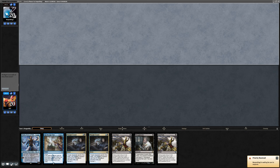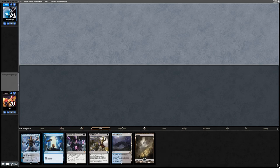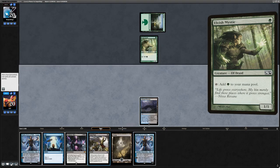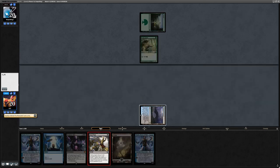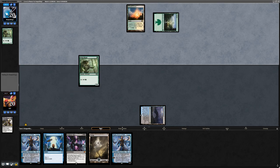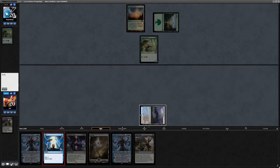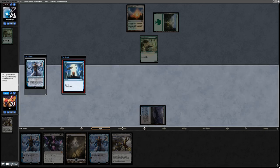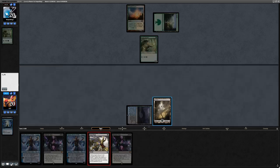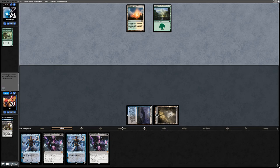We're on the draw and have to mulligan a no-lander. The new hand is better; bottoming one Narset. Turn one we can either Opt or Fatal Push if they have an Elf. Opponent is on green-white — there's an Elvish Mystic. We push it. We'll Opt end of turn to hit our land drop in case we draw another Estuary. Opponent plays another Elf, so we'll surveil to the bottom with Narset.